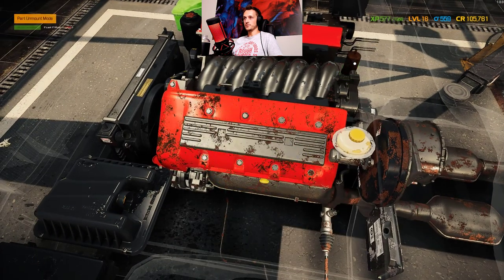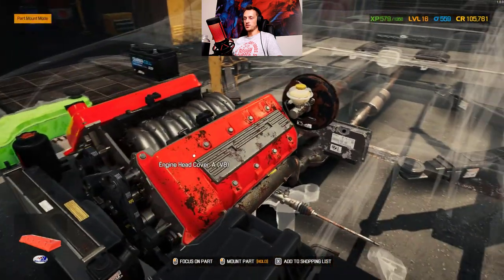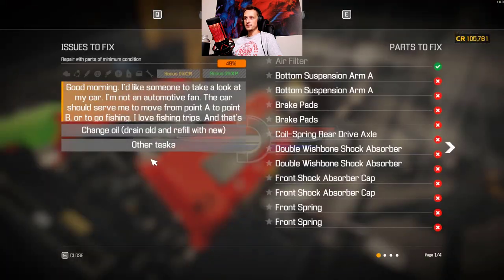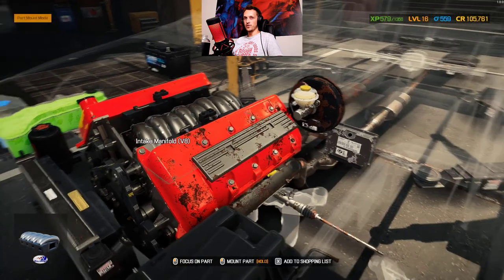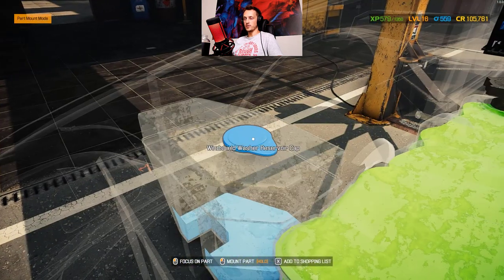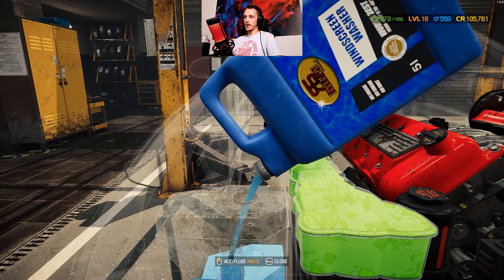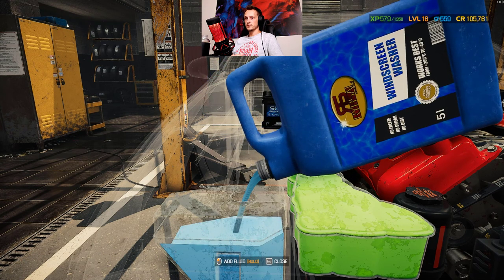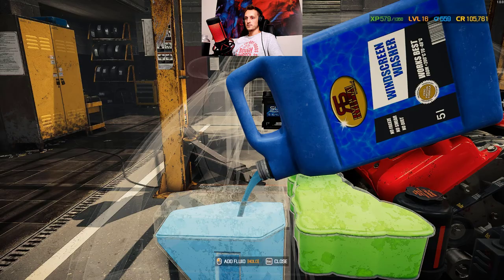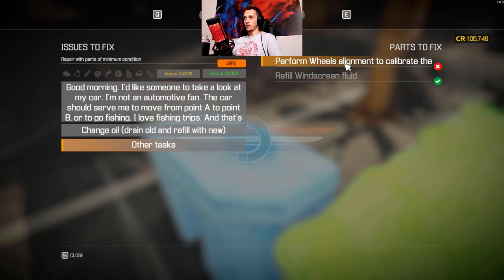Change the fuel filter, put the new one in, and that should actually be it. Let's check - refill windscreen fluid. Where is it? Windshield fluid - we'll just do that right now. Why the hell not, we just need to refill it. Okay that was actually past the level. Refill done, now perform wheel alignment. Need to do that, then change oil.